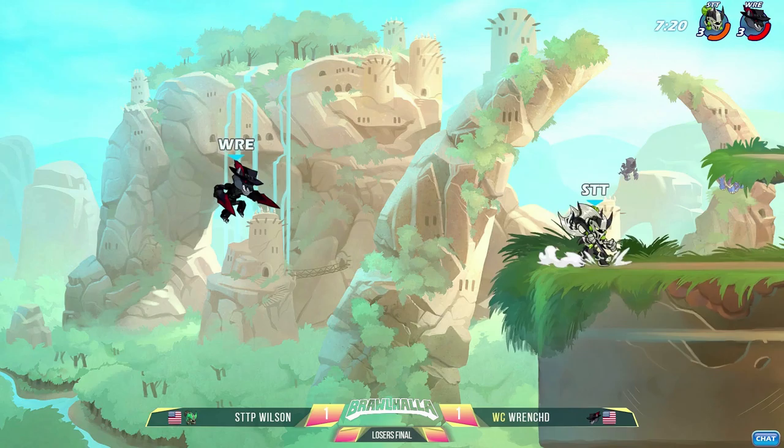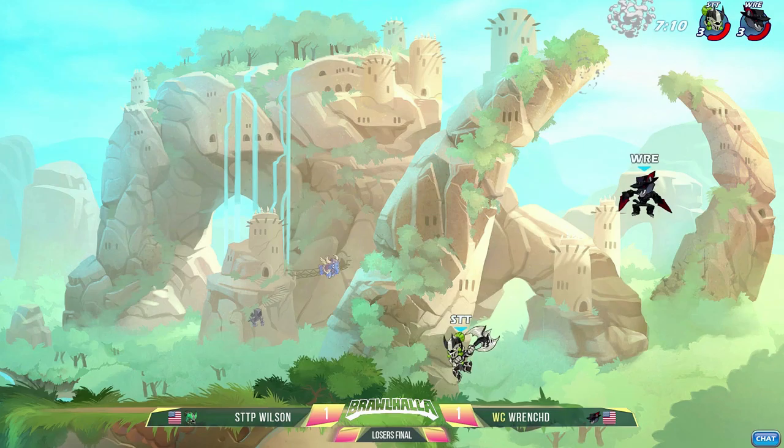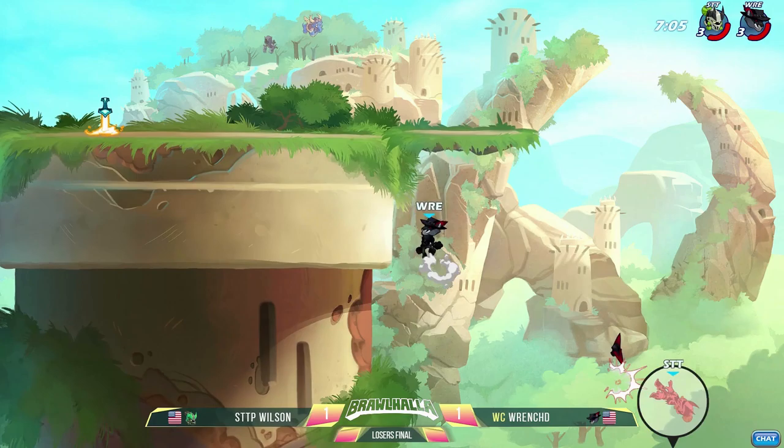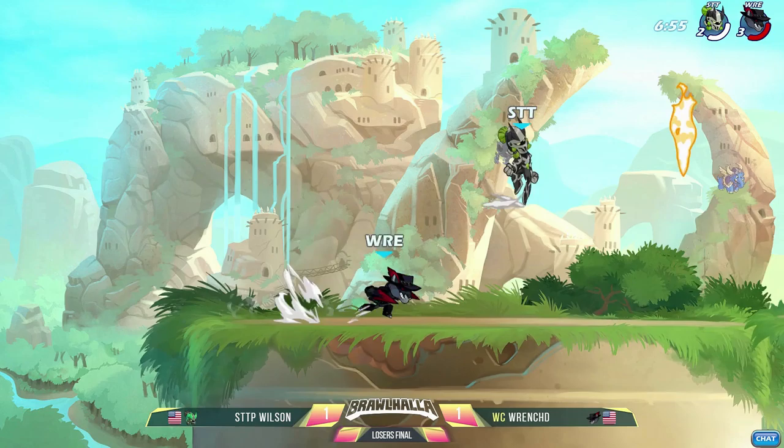Wrench trying to make some use of that soft platform to find a landing. Wilson commands so much aerial space, especially trying to use that new ground pound. It's so good — I'm so happy that happened. It is phenomenal. I love seeing players adopt it quickly. But slapped with the bottom spike down and the weapon throw, taking out Wilson's first stock. I think axe players were just happy to have a usable move there.